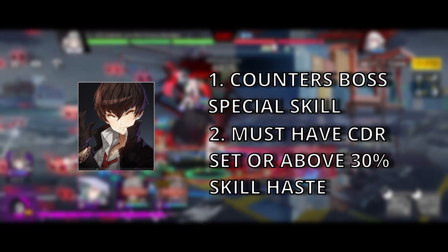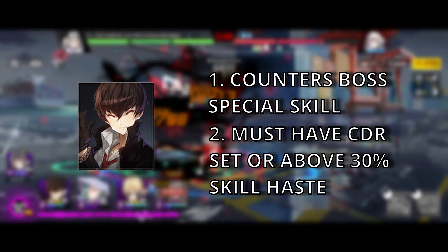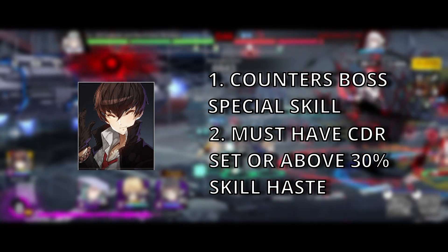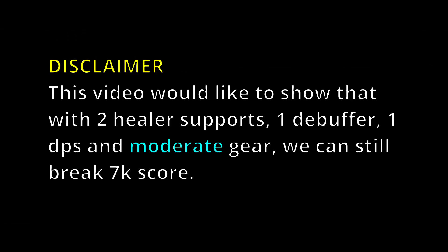His counter doesn't get off cooldown on some occasions at 30% skill haste, so I highly recommend giving him at least 50% if ever possible. Depending on how geared you are, you might need fewer support units, which allows you to squeeze in another DPS for a higher score. In this video however, I want to show that you can actually do it with 2 healers, 1 debuffer, 1 DPS, and moderate gear — and we can still break 7000 score. And here's my current setup.